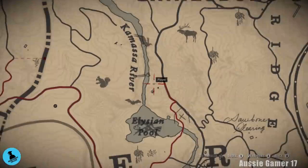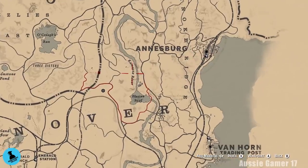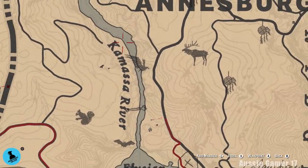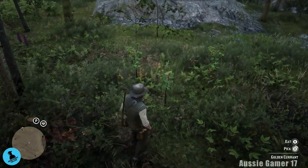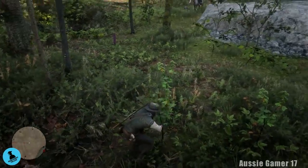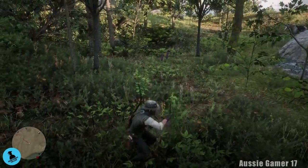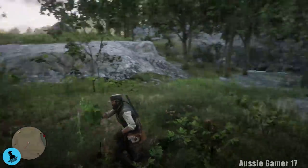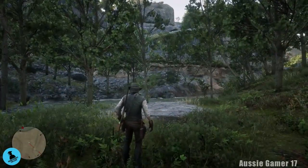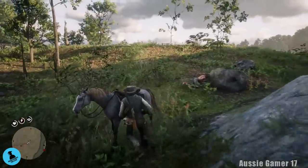Here we are with the next three and the final three — just southwest of Annesburg now, right next to the Kamassa River and right above Elysian Pool. If you've been following the guide you know Elysian Pool well. Let's pick these up. It's not too hard to get back over to Bacchus Hope from here if you're stuck for a few more — just head into Annesburg and then catch the stagecoach off to Blackwater and off we go from there.